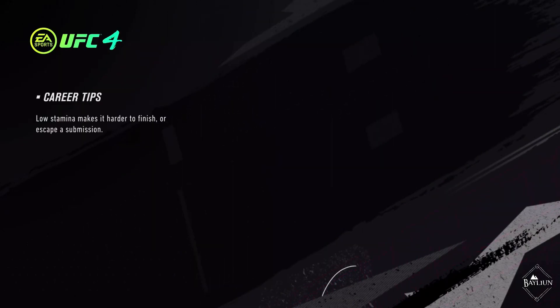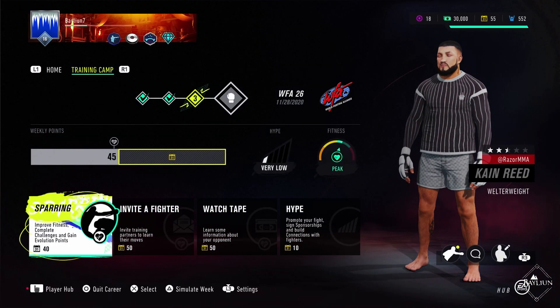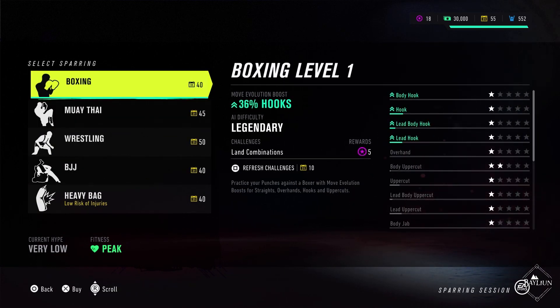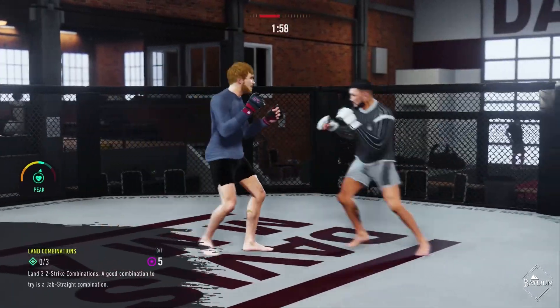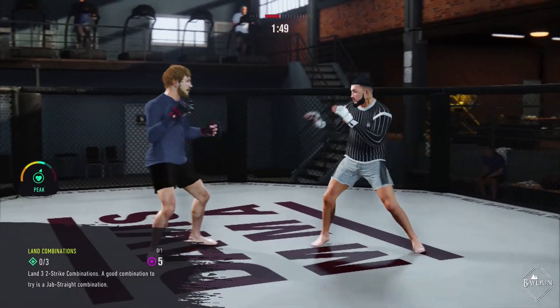One more sparring session, then we've got a fight already - nice and early into this episode. We should be able to get two in at least. It's nice to go through the training and talk to you guys about it. Let's do the hooks - land combinations. Let's not rush the hooks, be nice and calm and simple. Because when we've been on the inside before trying to land hooks, bad things tend to happen.